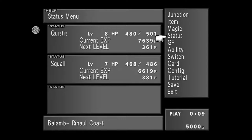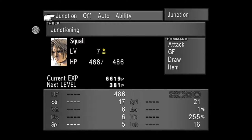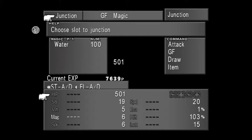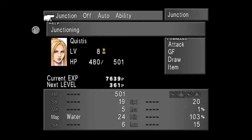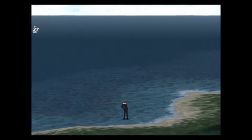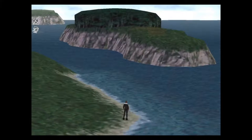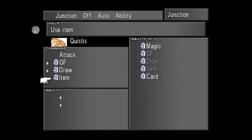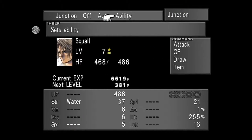Starting with Shiva's Ice Magic Refine, we can turn the fish fins obtained from the Fastitocalons on the beach — each battle drops at least one — into 100 Waters per character. This is a great early boost to your stats. Junction Water to Squall's Strength and see the extra damage you dish out.